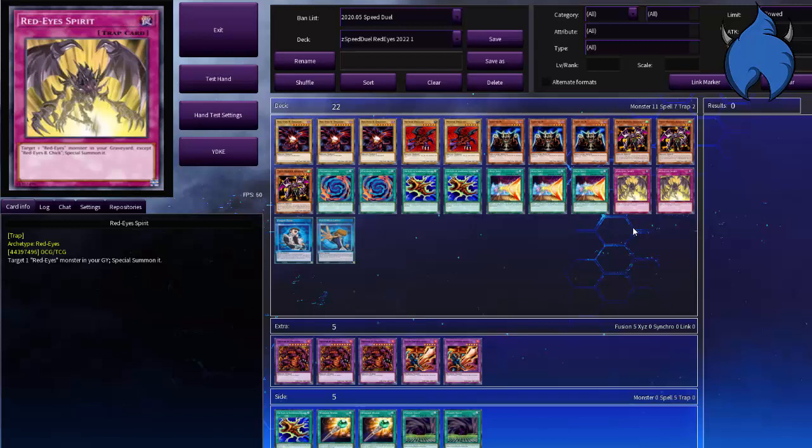Not much else to say — I might work on this deck a little bit more and update it. This is kind of just a variant I'm enjoying right now. I'm considering swapping Twin Headed Behemoth for Spear Dragon, and considering swapping one of the skill cards for the fusion one. We'll see what other cards come out, but this is the deck profile for now. If you enjoyed, you know what to do, and I will see you in the next one.